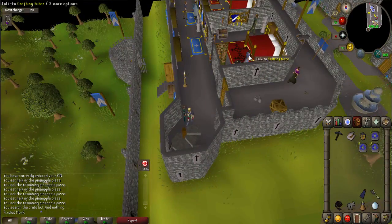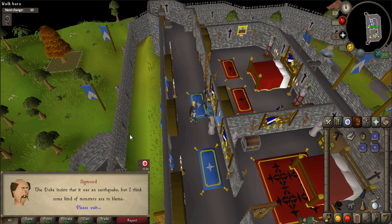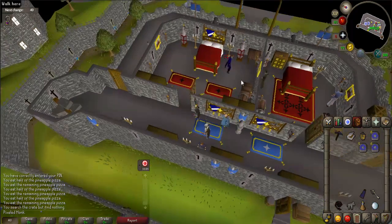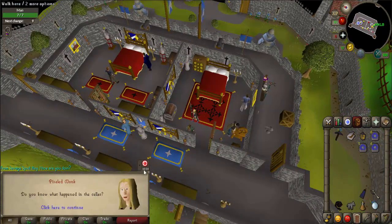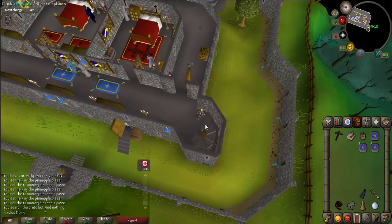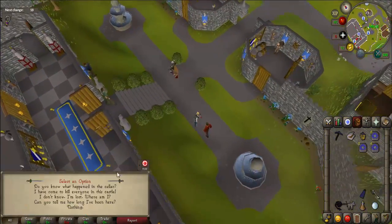Once there, head up to the second floor and talk to Sigmund. When prompted, say 'Do you have any quests for me?' After the conversation, talk to all the NPCs within the area, including Duke Horacio, the cook, Hans, Father Eric in the chapel, Donnie, and Bob in the axe shop. Talk to each one and when prompted ask 'What happened in the cellar?' Eventually one of them will tell you they saw a goblin with large eyes in the basement. After you are told this, talk to Sigmund again.